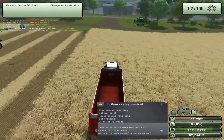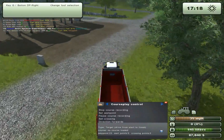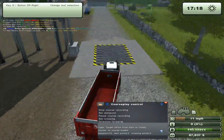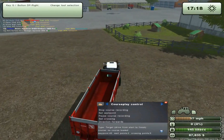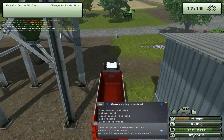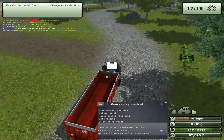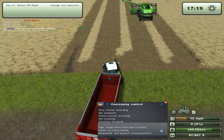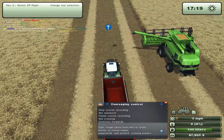Then we'll drive back to our unloading spot at the silos. Just drive past it, since it will register the trigger just by driving over it. Let's drive back again. And again, just stop right before the start point.